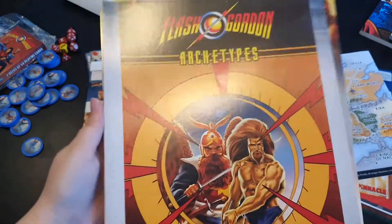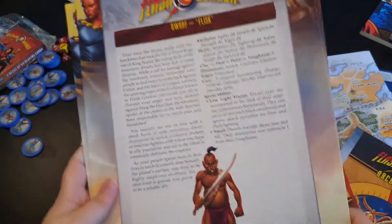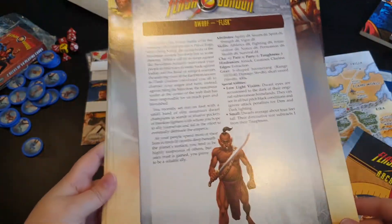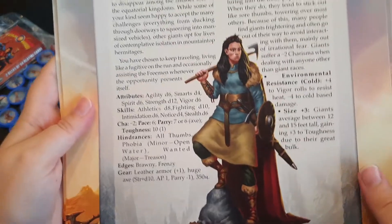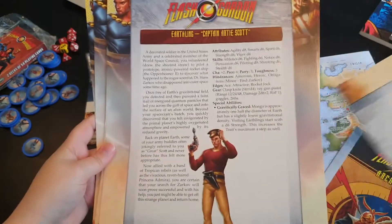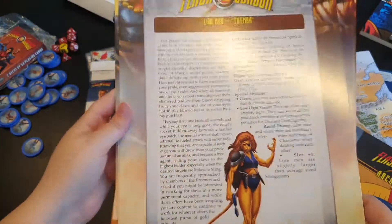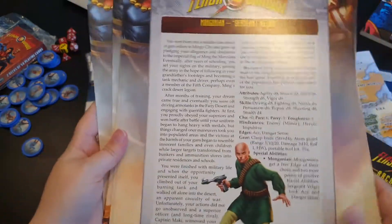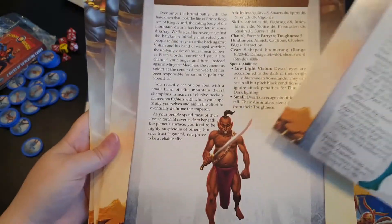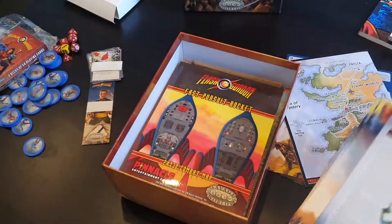And then we have what they call archetypes, which I believe are ready-to-play characters — at least example characters for the different races or species you can play as. I really like the artwork on some of them — this one is one of my favorites. Though if I were to pick one to play, I would probably pick her — she's really cool. There are a bunch of these and they're nice to have for a little bit of extra artwork, and I never say no to extra artwork.